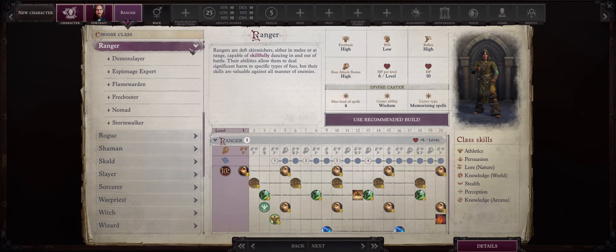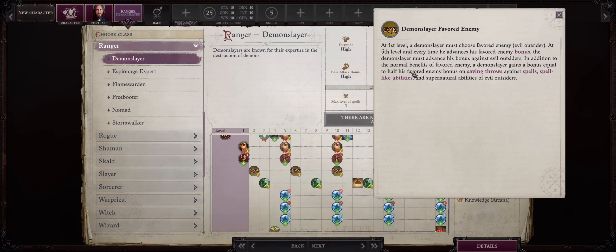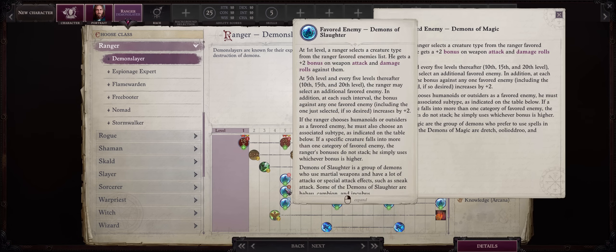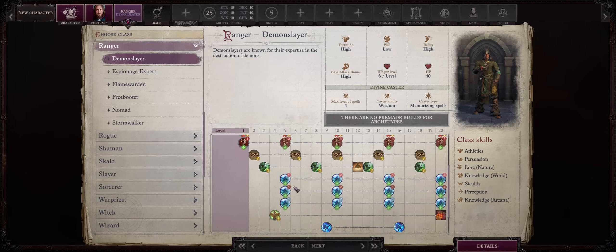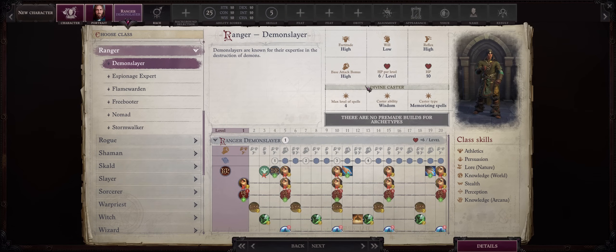Now let's talk about Ranger. They also have a very powerful multiclassing option: the classic Demon Slayer dip. With just one level of Demon Slayer, you'll have Favored Enemy against all of the demons in the game, which means a typed bonus to attack and damage against them. By default, they nerfed Favored Enemy: Outsider in Wrath of the Righteous — when it comes to demons, they split them into three different types: Magic, Slaughter, and Strength, which is kind of annoying. Demon Slayer bypasses that, because at the cost of not being able to choose their favored enemy, they have it against all of the demon types for free. It's also a high base attack bonus class, so great for other high BAB combos like Fighter.